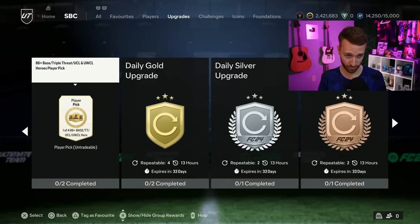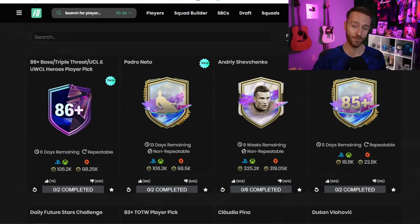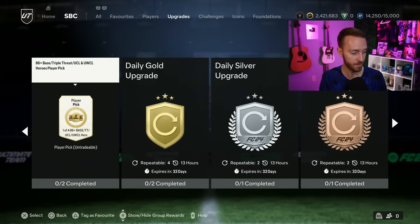It's a gamble player pick - one of four - so you have a chance, but 106,000 coins for base heroes at this stage of the game, knowing how the weighting on these player picks works, it's just not it. I'd rather do a different SPC. It's also funny that we're still waiting for compensation of those hero picks EA tweeted about when a similar SBC was dropped as an 87-plus two weeks ago.